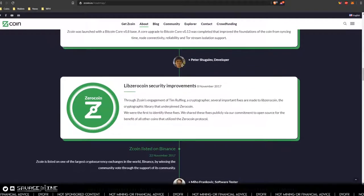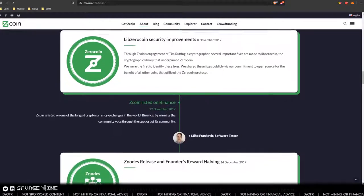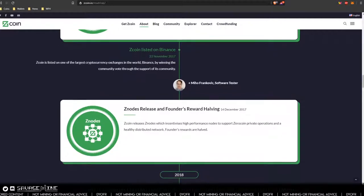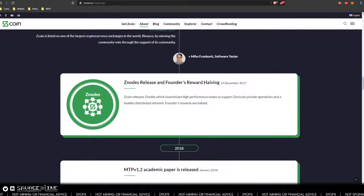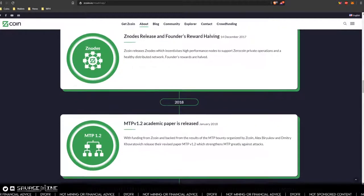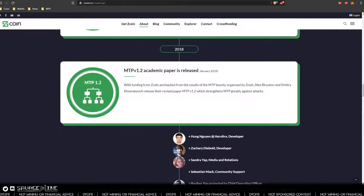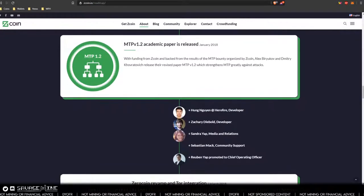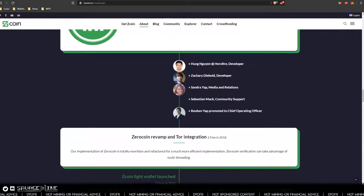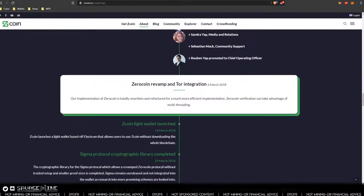As miners, we're always concerned with the algorithm a project uses because it determines whether we'll be profitable with our hardware. On WhatToMine you can see they're using MTP, which is Merkle Tree Proof. Zcoin originally started with the Lyra2 algorithm way back in 2016, but that was dominated by cloud computing and botnets. They transitioned to Lyra2Z, but now they're using MTP — that was their latest algorithm. It's a memory-hard algorithm coded by the Zcoin team from the ground up, which is pretty significant for a project to create their own algorithm.